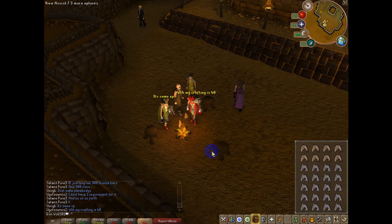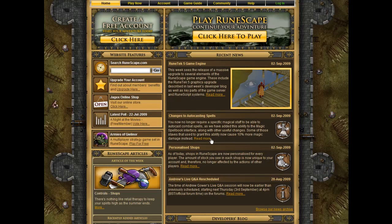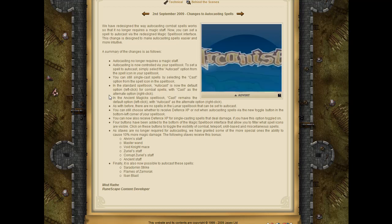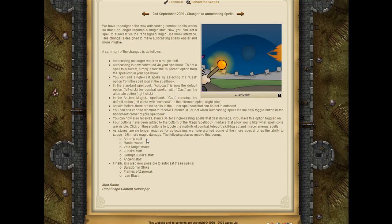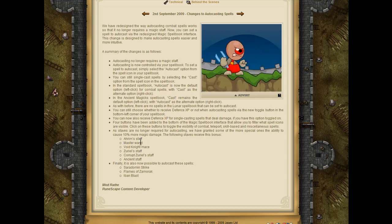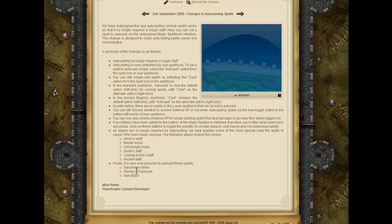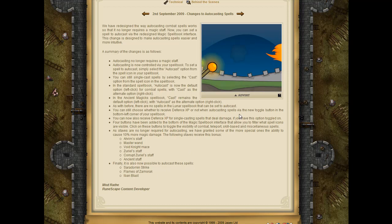I'm going to explain it right here. They're saying you can't use auto-cast with auto-attack, and it costs 10% more magic damage. The final staves that receive the bonus are: Rune staff, Master wand, Void knight mace, Zuriel's staff, Ancient staff. Finally, it's also not possible to auto-cast these spells: Air Rune, Flames of Armadyl, and Iban's blast, which is cool.